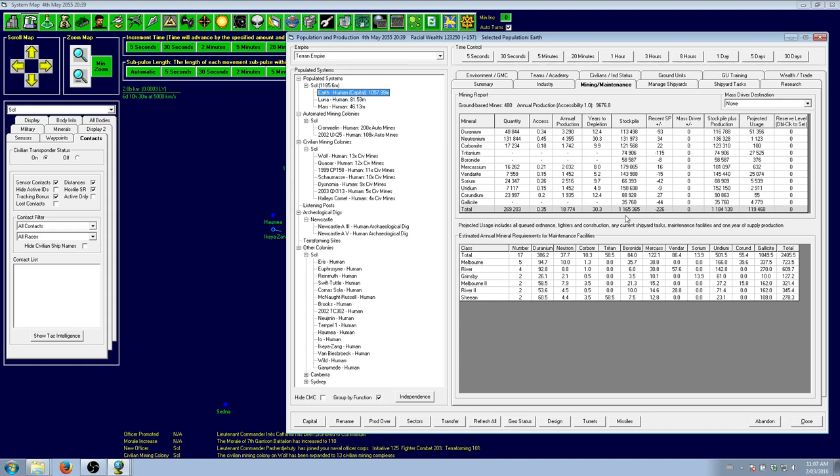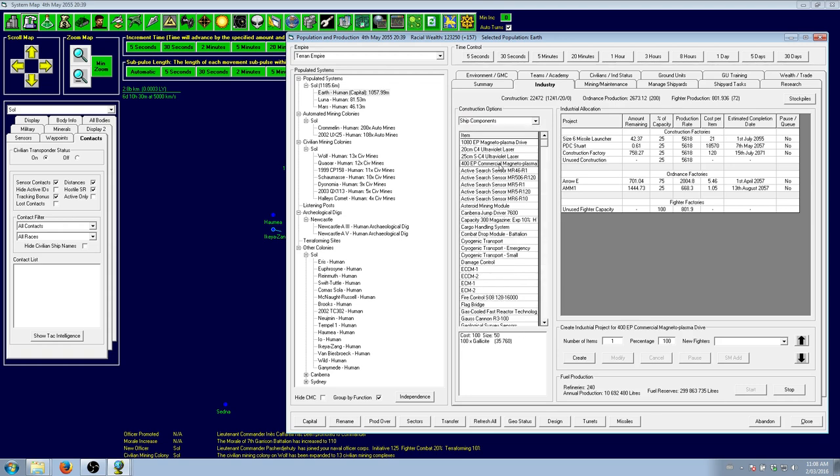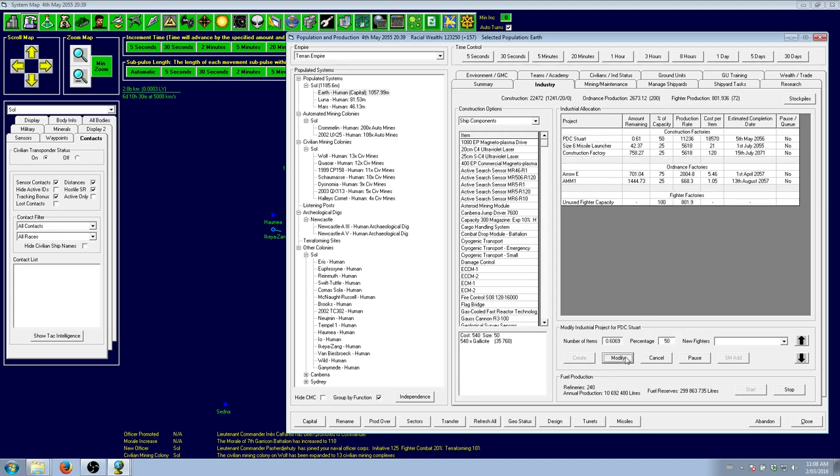Galicite is really important because Galicite is almost entirely used for engines. If you want to build ships, you need Galicite — especially fast military ships. Looking at ship components: a commercial ship engine costs 100 Galicite, while a military ship costs 540 Galicite. Big difference. Galicite is very, very important. We've got some unused construction, so we'll shift that into the Stuart to get it out a little bit sooner.